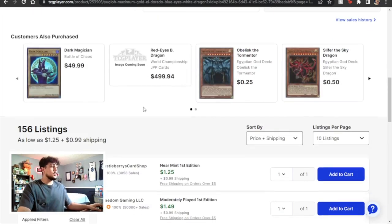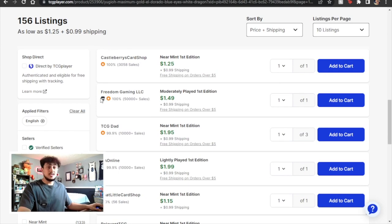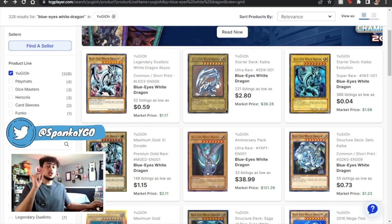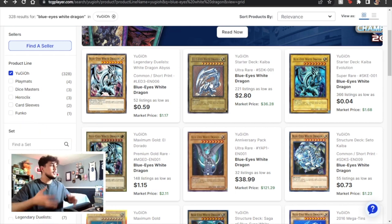You can also scroll down to see the current listings. If you wanted to buy one right now you can buy one for $1.25, so that approximately is what the value of your card is. Keep in mind edition is also very, very important — and this Blue Eyes right here is a really good example. You can do this with any card, not just Blue Eyes. Blue Eyes is just a great example because there are so many different printings.